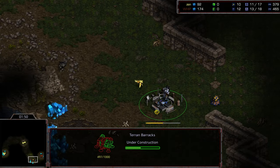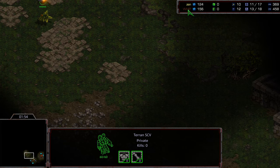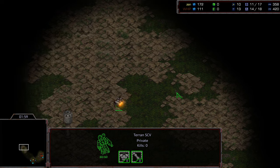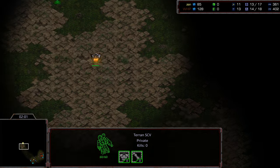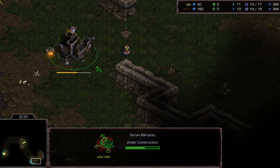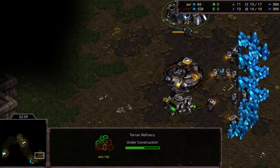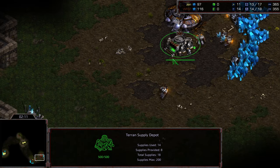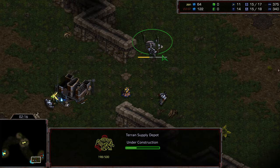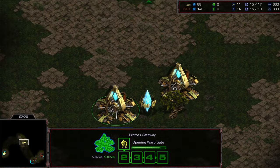This might just be a straight-up build order victory for Zen. Let's see if Whip goes and scouts middle - even if he does scout middle, what he needs to do right now... Whip does not see - okay, he finds the double gate, but being in a position like this he can't even do anything about it. He already dropped his refinery, he needs to hurry up and drop a factory now. It's the race of factory versus zealots - they're going to be in his base in a hurry.